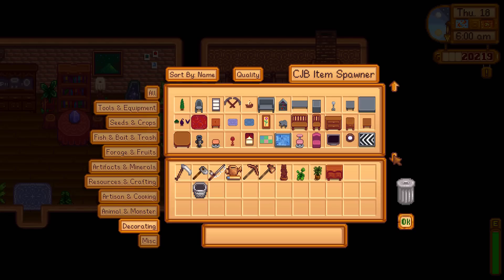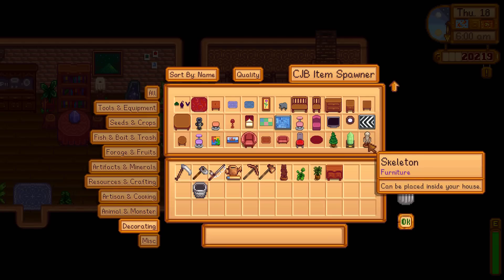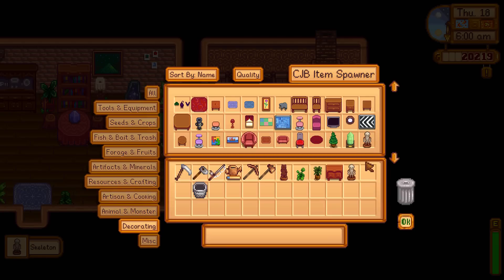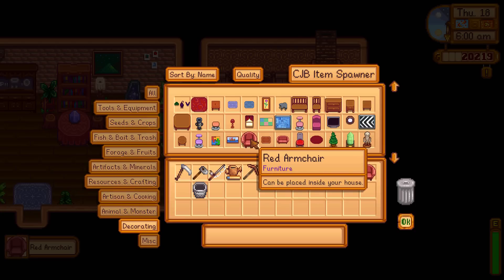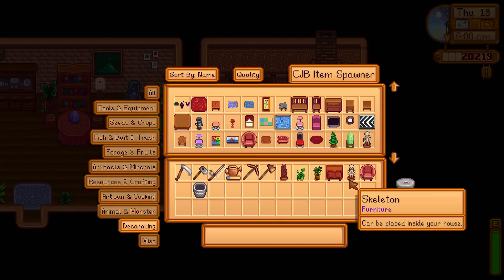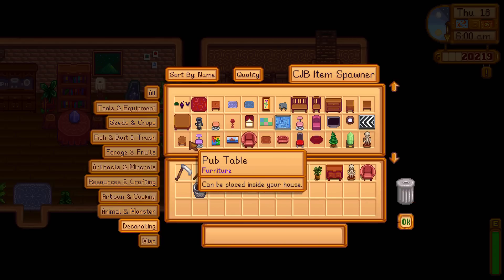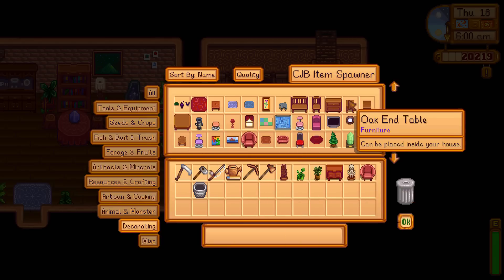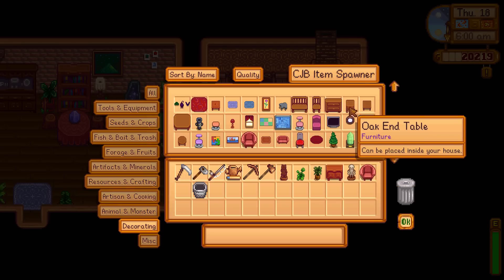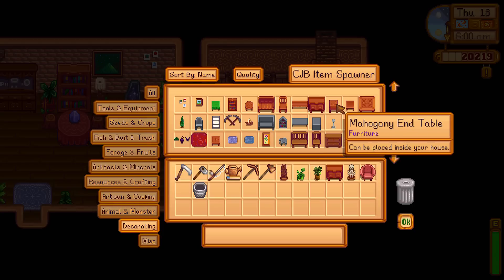I have established that I am completely cheating and using mods to decorate my house. It's one of the few things I'm going all out on for mods. Oh, I did want a chair — the red armchair would be good. I want just like a small corner table. Yeah, the mahogany end table — that will do it nicely.